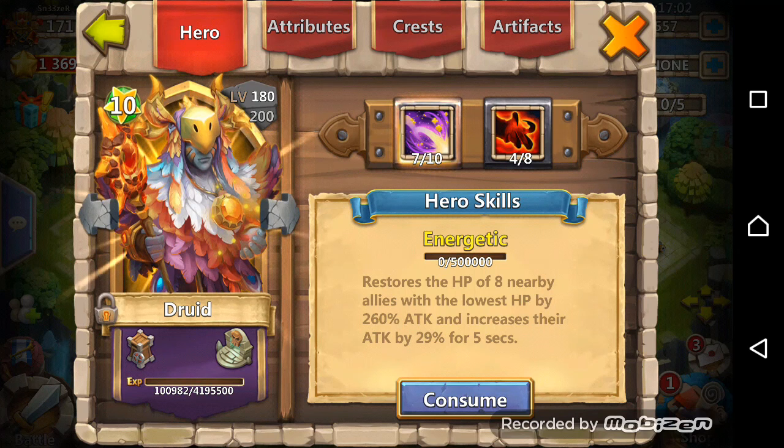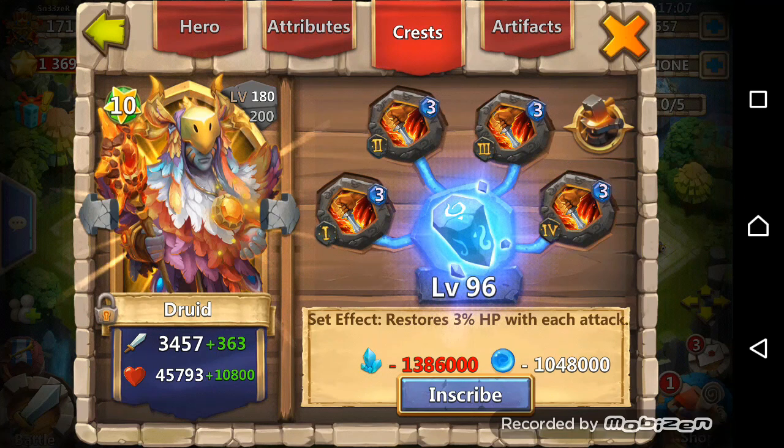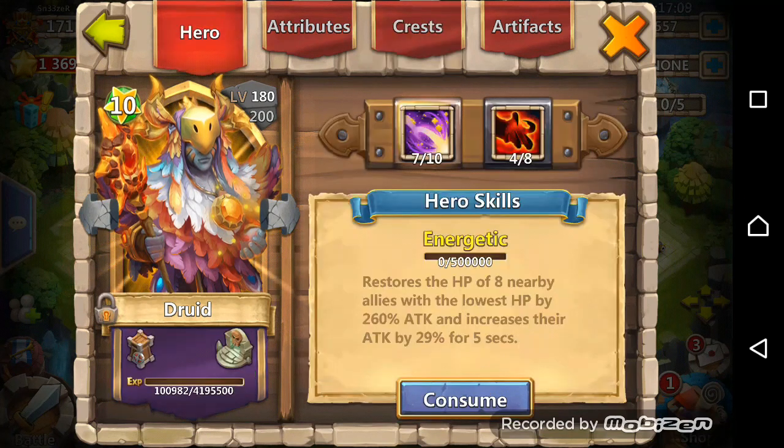Then there is my Druid, 7 of 10, 4 of 8 Berserk, level 96 Inscription, and level 3 Life Drain Crest.